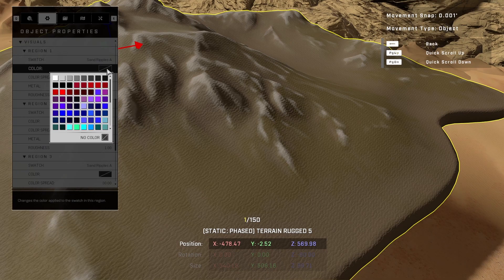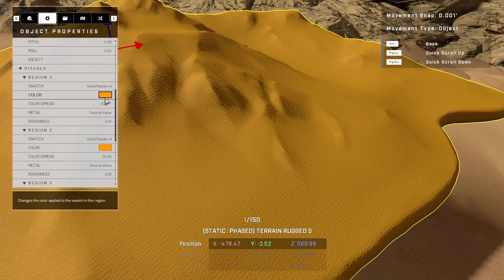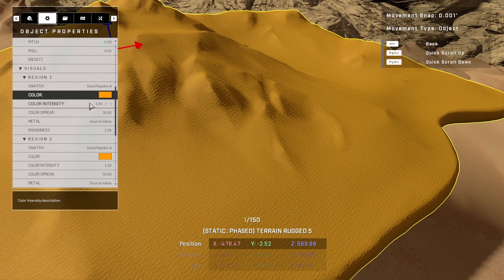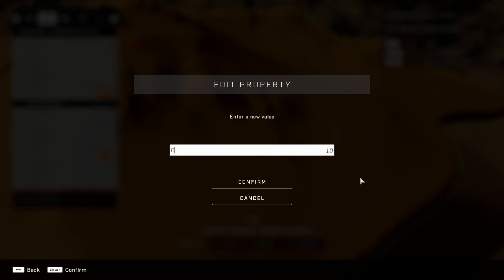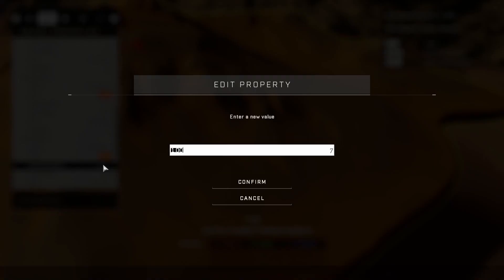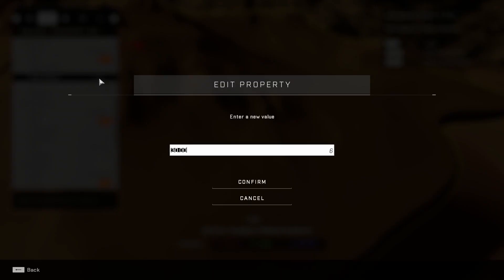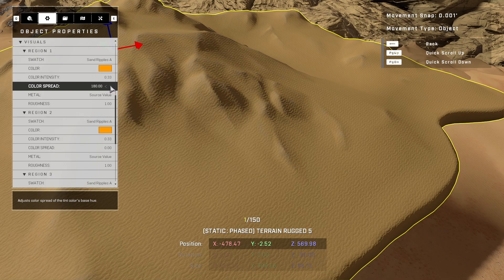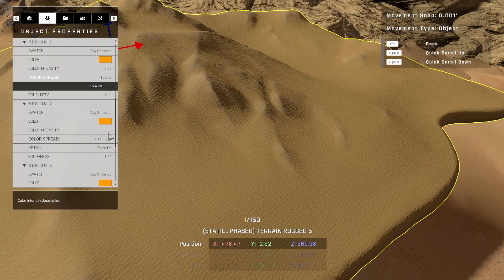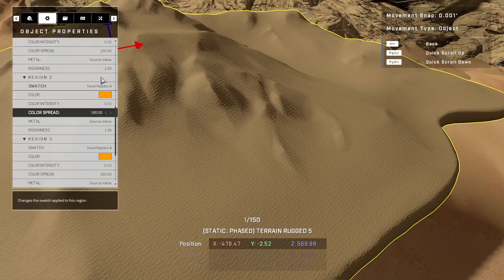Next, select the color — I picked this orange. One important thing: you can't see the color value unless you close the window and open it again. Once you can see it, set the intensity to 0.33 for all three. The color spread controls how much it mixes with the texture underneath — set it to 70.